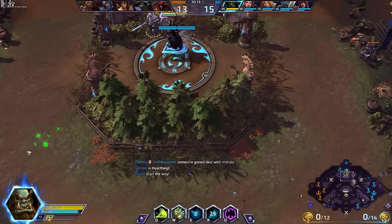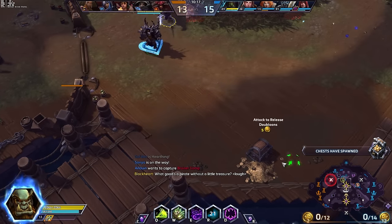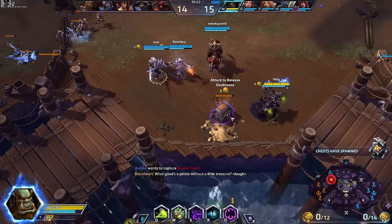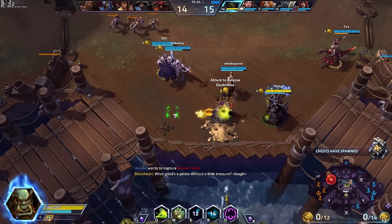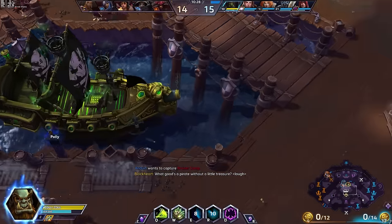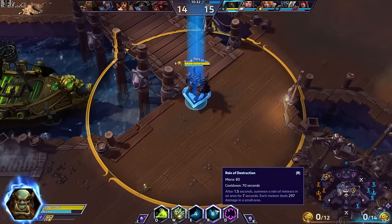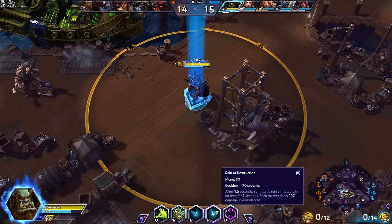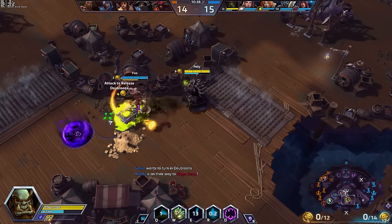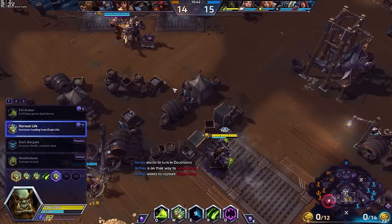I remember back when this was a niche way of playing Gul'dan — a very unpopular way. Now if you look at his most successful builds, Drain Life is almost the entirety of it. I gotta say, I'm a fan. Rain is not only good in teamfights, it's also really good for sieging. Because you're raining down on such a wide area, it's very likely you're gonna hit the hitbox of the tower or fort multiple times. Especially when pushing in on a core — if I can just cast Rain of Destruction, we're gonna be looking at a very significant portion of damage, and then we can just walk away.